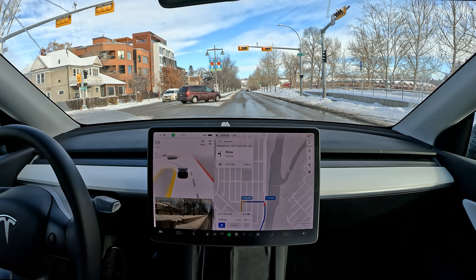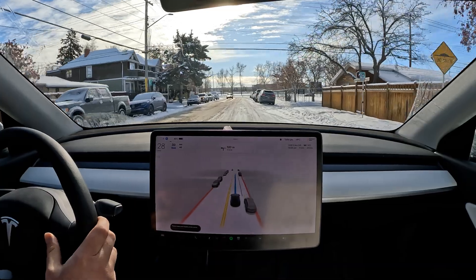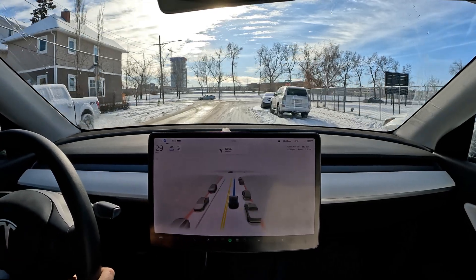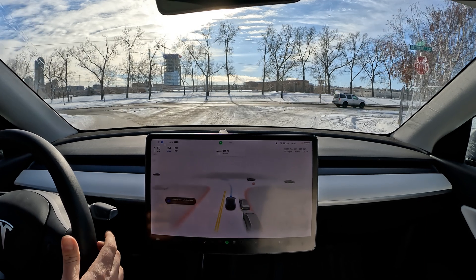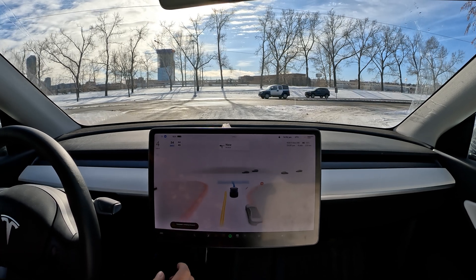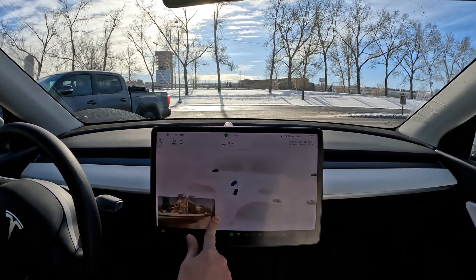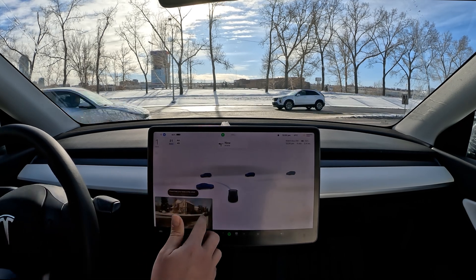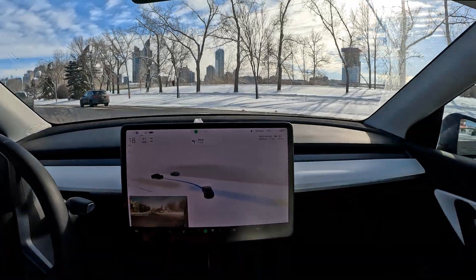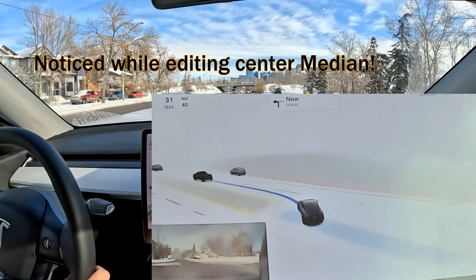I'll circle around and redo that last intersection. I'll engage FSD over here and bump the speed up a little, maybe to 30 or 34 kilometers per hour. It should come to a stop here — come on, stop, stop, stop — yes! Okay, let's see how it does this now. On our left we have one car coming up, and we're stopping for that car turning in. I'm going to have to disengage — let's see if it's going to stop at the median.